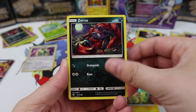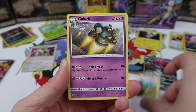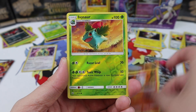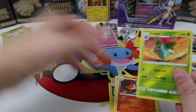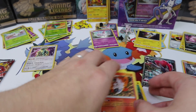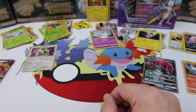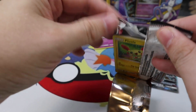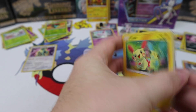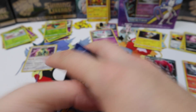Plusle, Zorua, Ivysaur, Torkoal, Minun, Golurk, Volcarona, Ivysaur Reverse, and a Shaman holo. Some people have been getting the most ridiculous pulls, and even me — but then there are just dry spells where it is painful. Extremely painful.